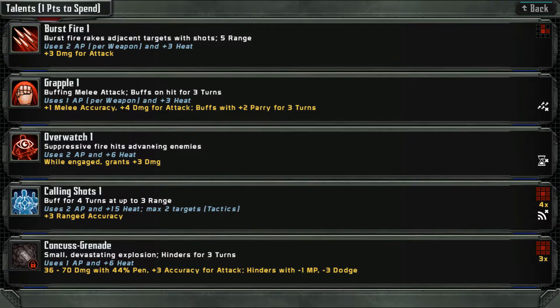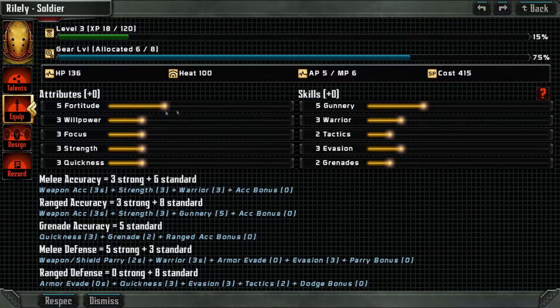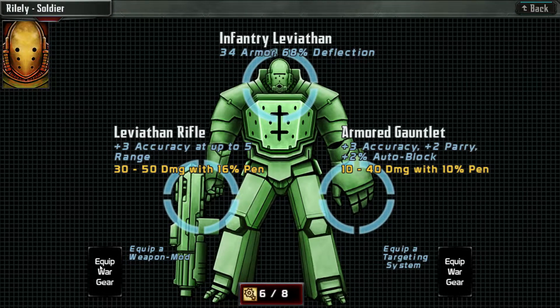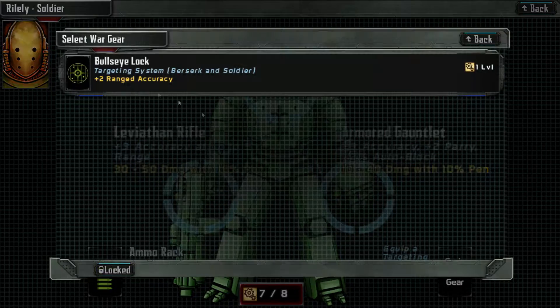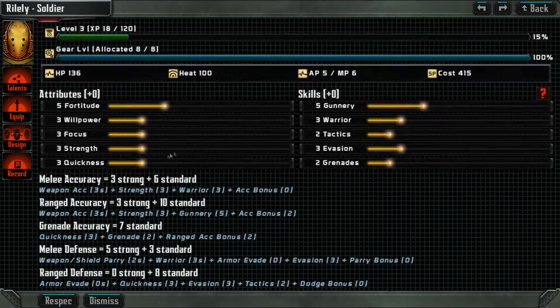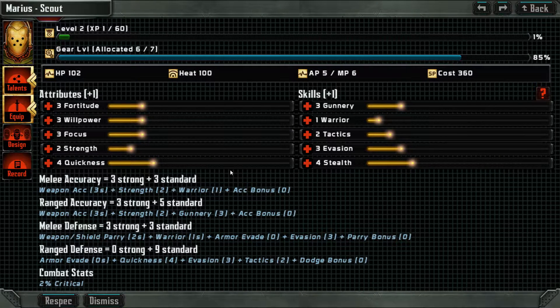I still think overwatch is always going to be a good thing to upgrade. Equipment — ammo rack, bullseye. We're almost done. Two more marines. Marius — Marius the scout. He kind of got mostly obliterated. It's like being mostly dead last time.